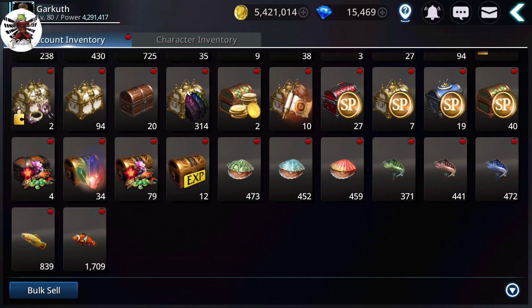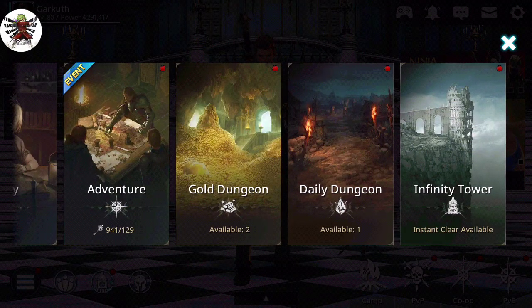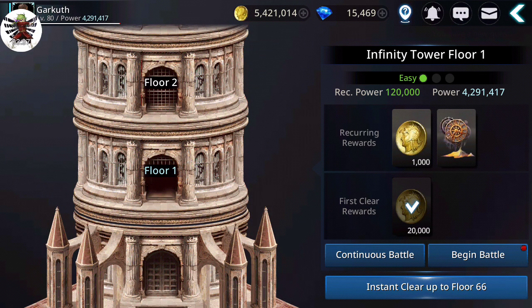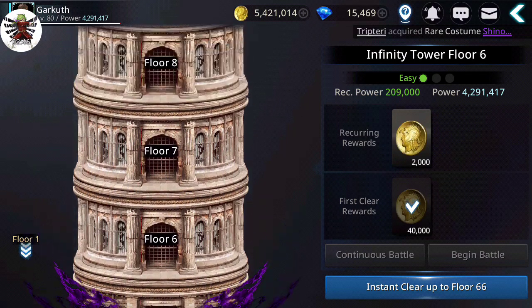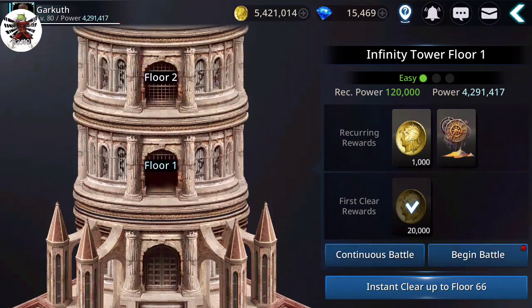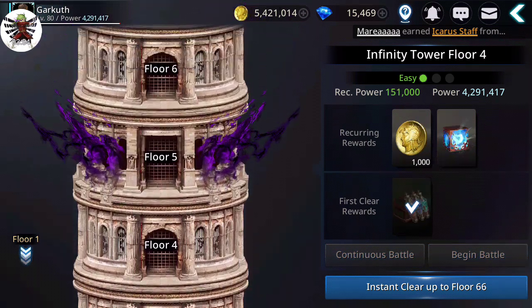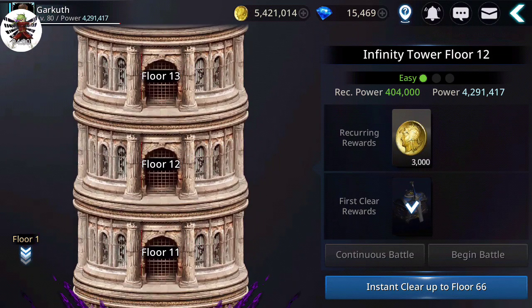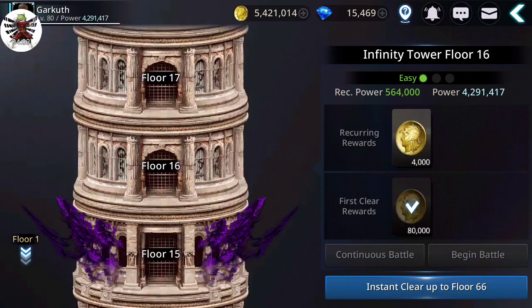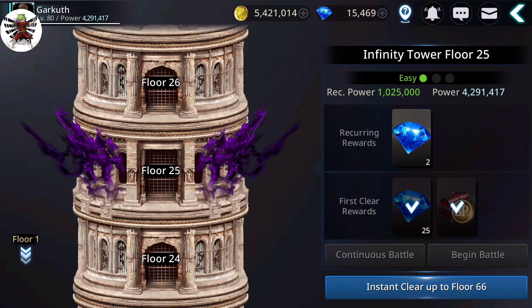In Infinity Tower, there are several floors where you get gold on the first clear. Every five floors — starting on floor 1, so floors 1, 6, 10, etc. — you get a good chunk of gold. You also get gold on almost every floor except a few. On floors 1 through 4, you get gold, and on the fifth floor you get gems.